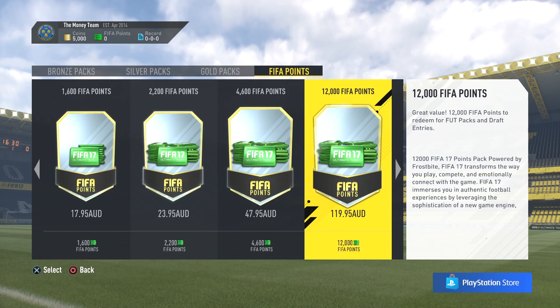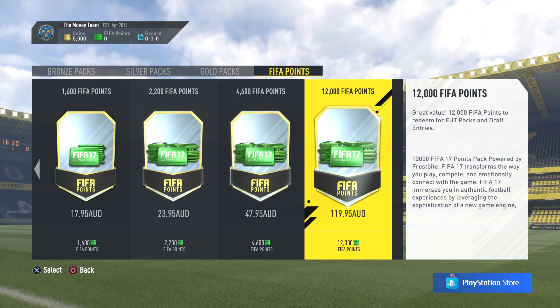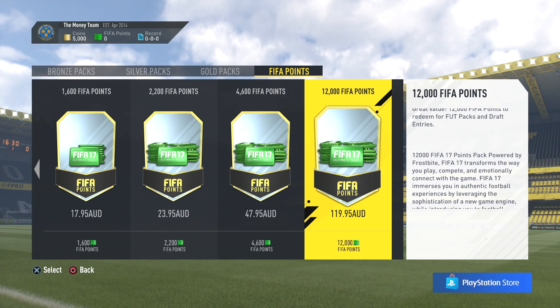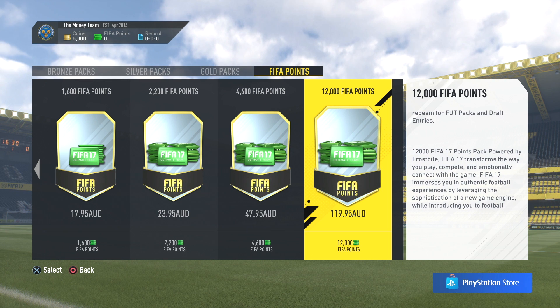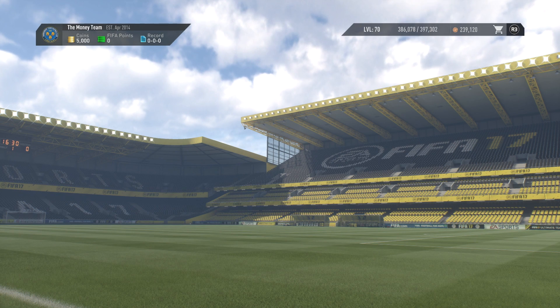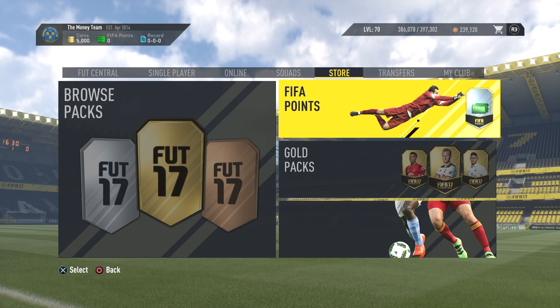If you want to still give EA your money, you can buy points on FIFA 17. This one's actually cheaper than FIFA 16. FIFA 16 was like $151 for 12,000 FIFA points. Today in FIFA 17 it's $120, so you're saving $30. That could be a good deal for you if you're still playing FIFA 17.